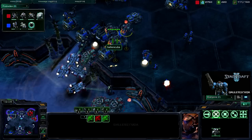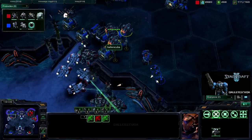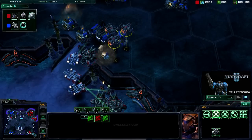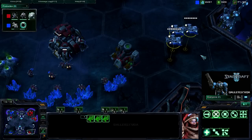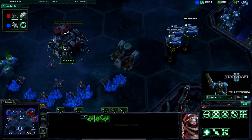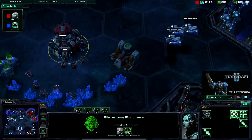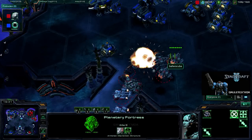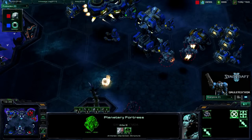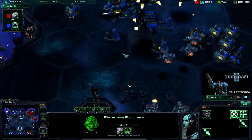Vikings hanging out, not doing much of anything. But I am able to siege the tanks up, and down goes the missile turret. And here we see two fully loaded medevacs on my expansion not doing anything, allowing a planetary fortress to come in. I did not turn that into an orbital command — I always think two orbital commands is enough anyways.